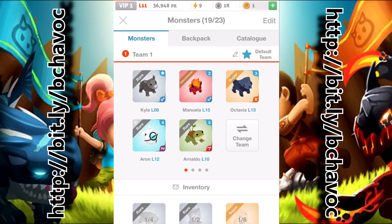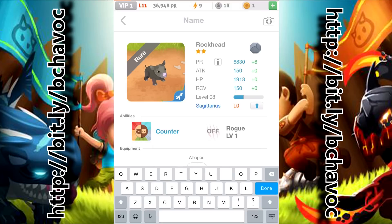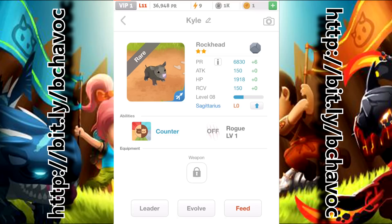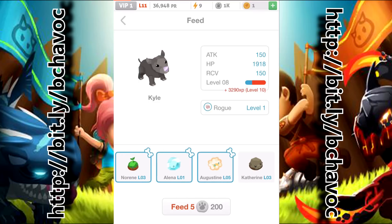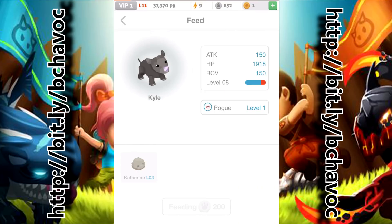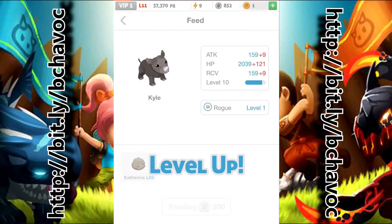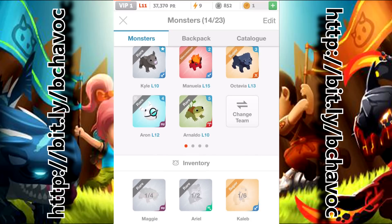Monsters right here — so here's a monster screen and how you upgrade them is pretty cool. We have one Kyla — well, I think that's a boy — we can actually rename him. So how you upgrade the monsters is pretty cool: you go to the feed right here and click on up to five of these, then click feed. Once I feed him these five things, he'll go up to level 10. Feed right here — 200 gold, and there we go. They all go into him and Kyle is now level 10, with increased HP and stats. I have four three-rares, one common, and one super.